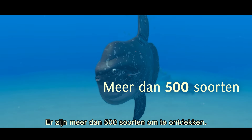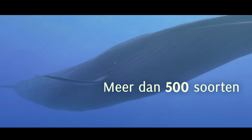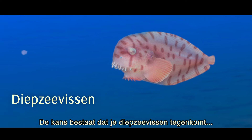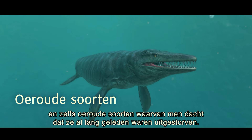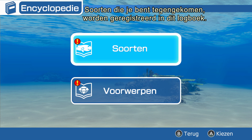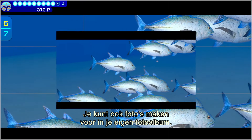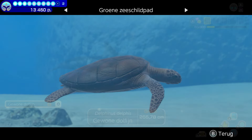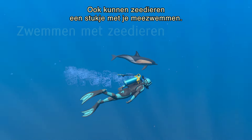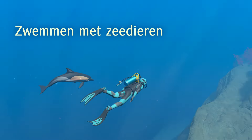When you encounter a creature, you'll be able to learn more about it. What you've encountered is registered to your creature log. You can also take pictures to create your very own in-game photo album.